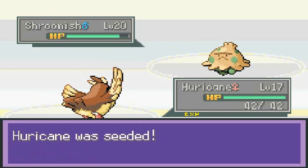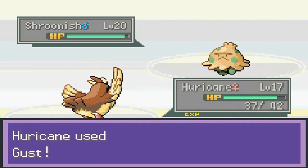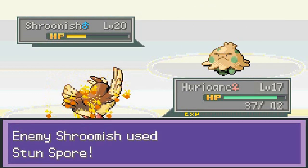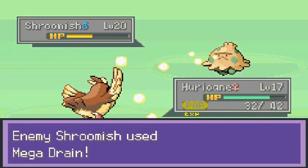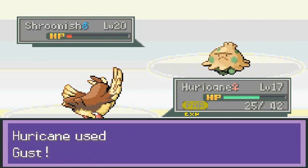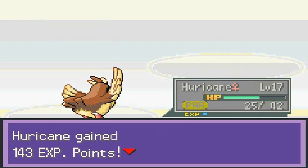Okay, Gust attack! I do like the battle song for this fight. I really want Shroomish if we could find one. He's making it a little difficult — here he comes with Mega Drain. Not very effective. Here we go, Gust attack, and it takes him out with a critical hit! That is how you do it. Hurricane gains a level.